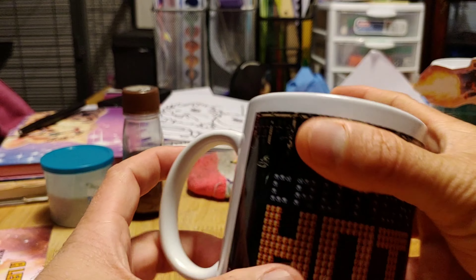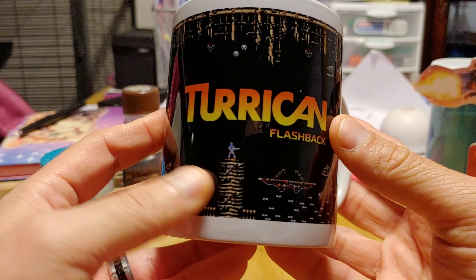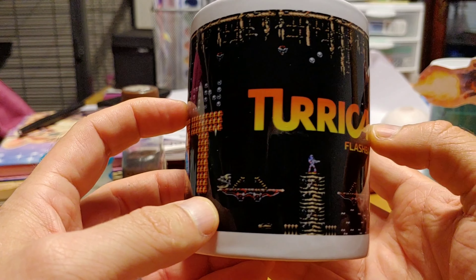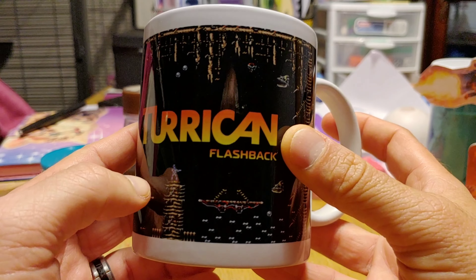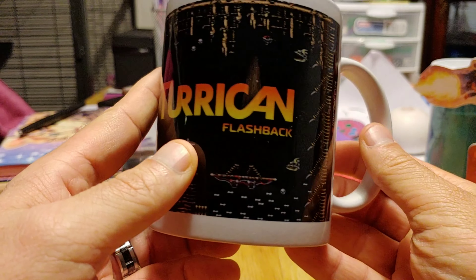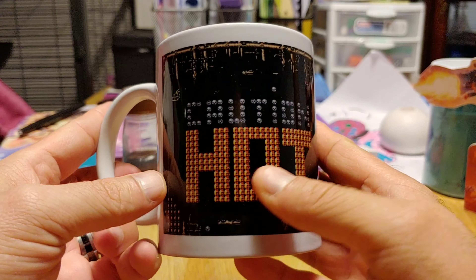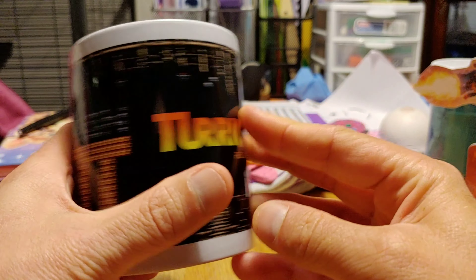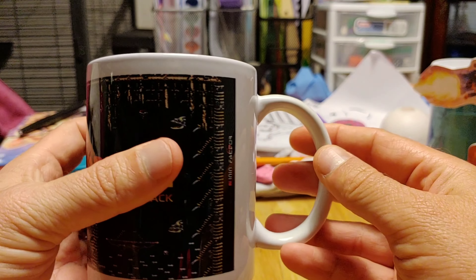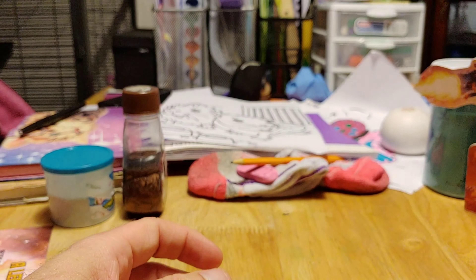And then you saw this earlier - this is a mug. It's got a screenshot of Turrican on one side that says 'Turrican Flashback,' and on the other side it says 'Caution: Hot.' That's really cool - awesome.